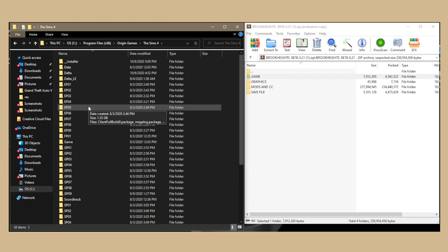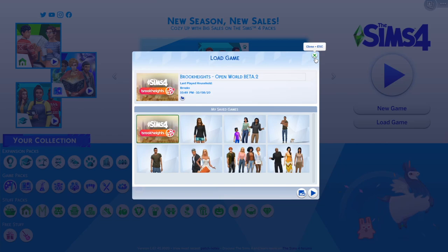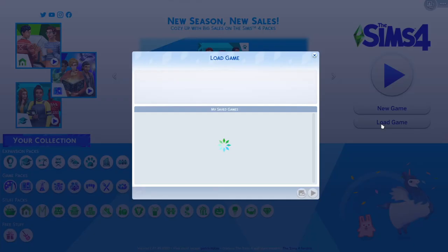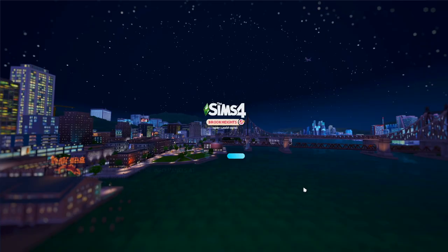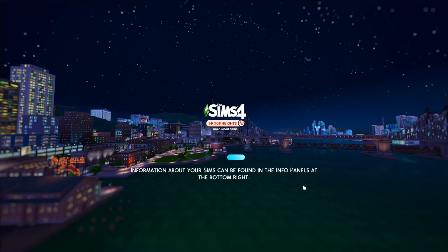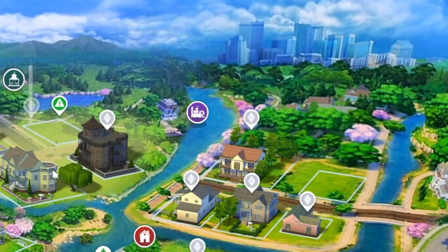Let's go ahead and get into it. I'm going to show you a walkthrough of the story mode and explore around Brook Heights. If you followed the instructions correctly, you'll get a Brook Heights loading screen, then load the game. You should have a new save file called Brook Heights Open World Beta 2 — just play that. There's a custom loading screen which I love. Once you load into the world, I noticed there was a custom content pack file, which is where the custom map came from. I've never had a custom map before.